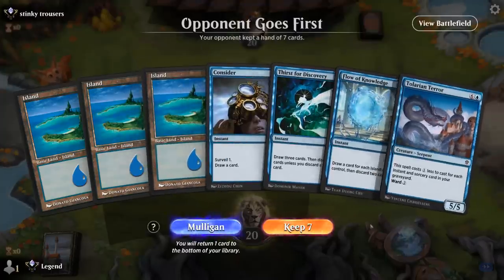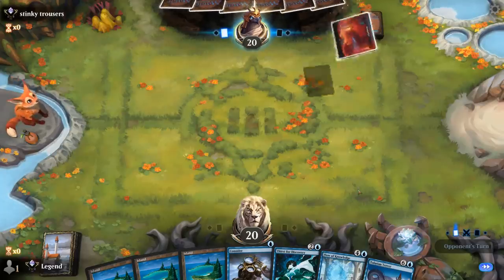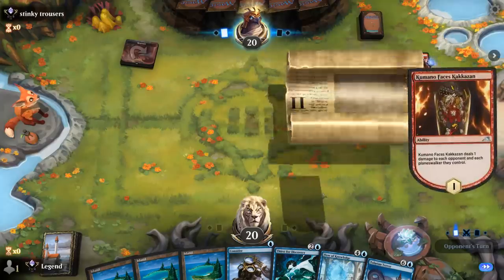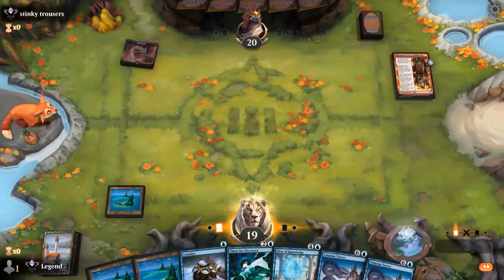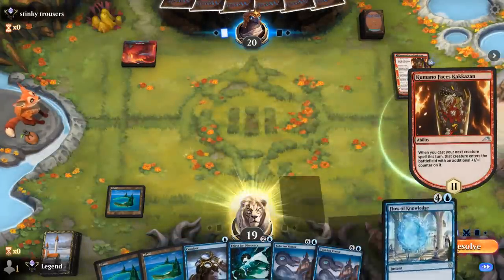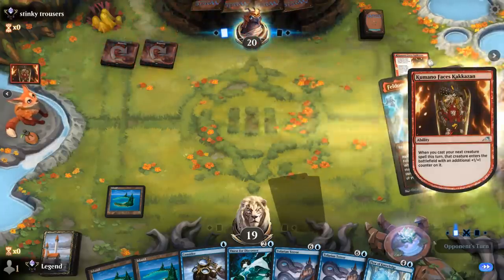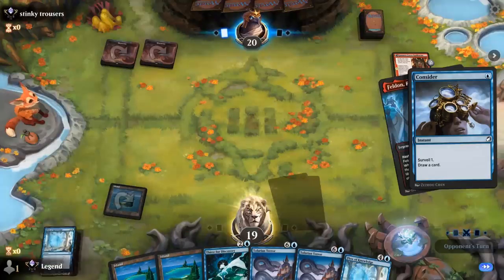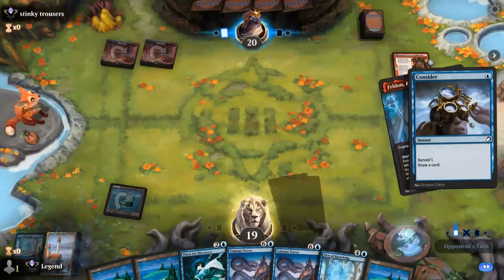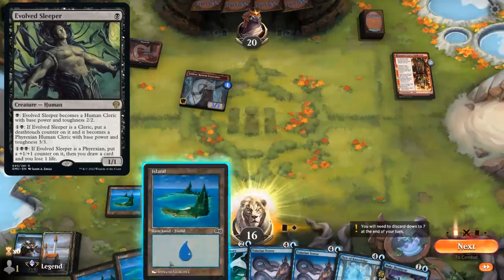We're on the draw and the hand seems fine, but could use some actual interaction. Playing an early Tolarian Terror as a blocker is kind of its own form of interaction. Mono Red on the draw is going to be a tough matchup — I'll be very surprised if we win this one. Turn two Feldon — that's already three damage — so this should be our worst matchup. This and maybe a turn one Evolved Sleeper are the things we don't want to see.